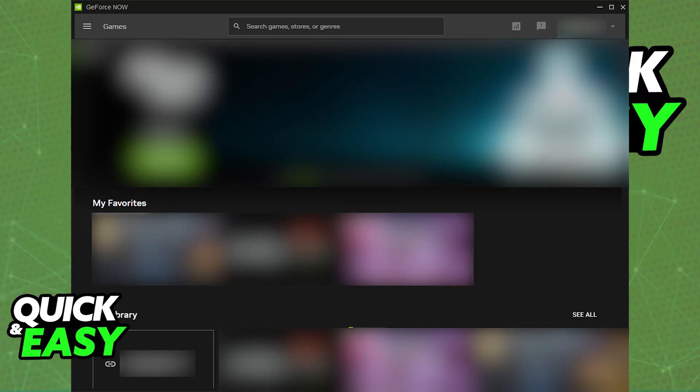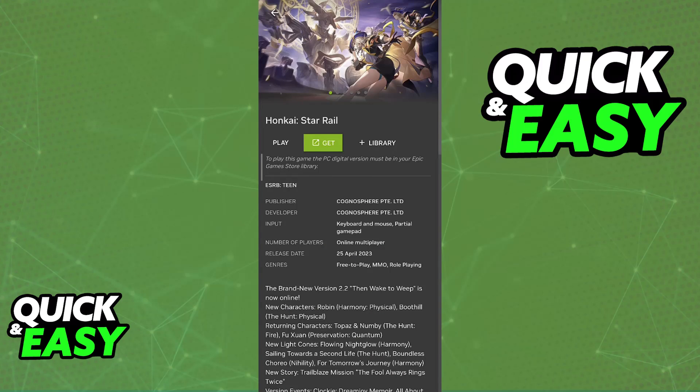Mac, Android, or even some TVs. Then once you open the GeForce Now application, you will be able to look for Honkai StarRail. It's as simple as finding the game and opening it from the game library.